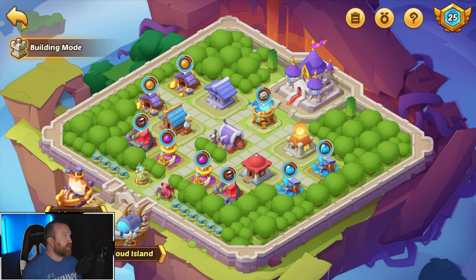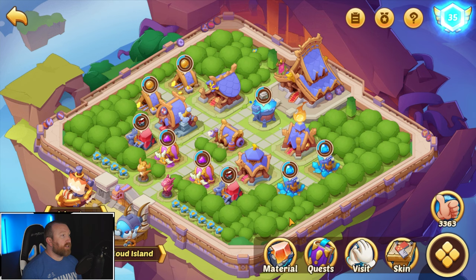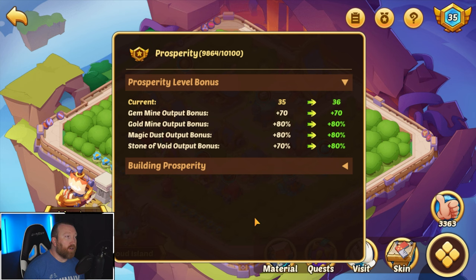Now when we take a look again — 50, 50, 50, 50, all 50s. When we equip the entire skin layout we go up to level 35. What that does is it increases our output: we get 20% more gems per node, 30% additional Gold and Magic Dust, and then 20% more Stone of the Void.